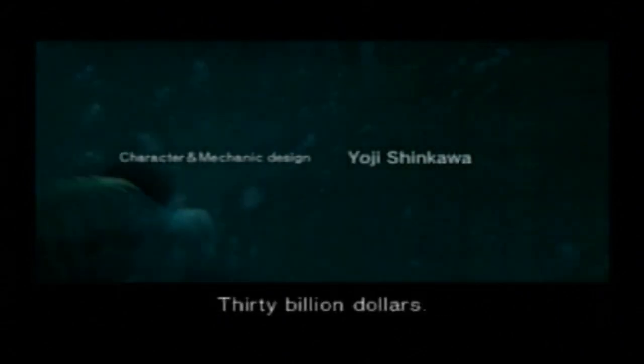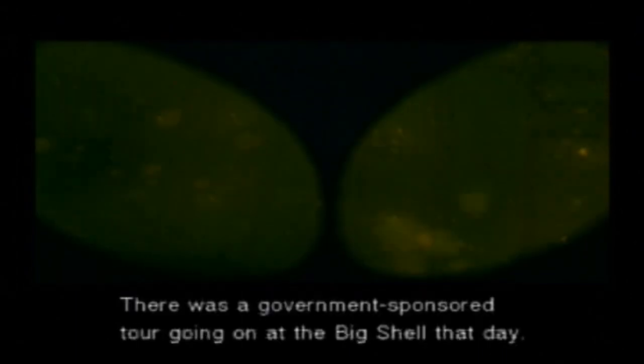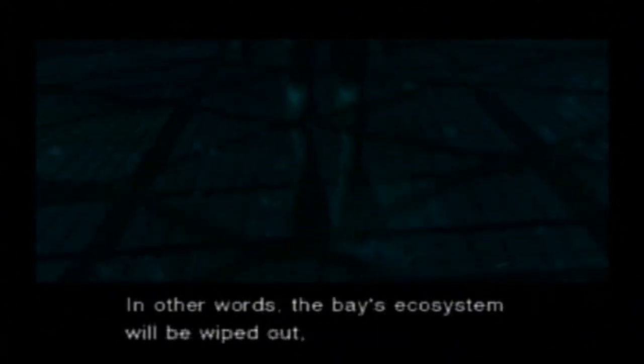What are their demands? Thirty billion dollars. What makes them think they can get that much? There was a government-sponsored tour going on at the Big Shell that day — hostages, including a VIP from one of the major conservation groups and one from our own government: James Johnson, the president. Unless the demands are met, the terrorists intend to blow the Big Shell out of the water, and the crude will ignite, turning the Manhattan Harbor into an inferno. If the chlorides being used to decontaminate the seawater go up with the oil, toxins containing catastrophic levels of dioxins will be released — the Bay's ecosystem will be wiped out and the sea will turn into a toxic soup for centuries, becoming the worst environmental disaster in history.